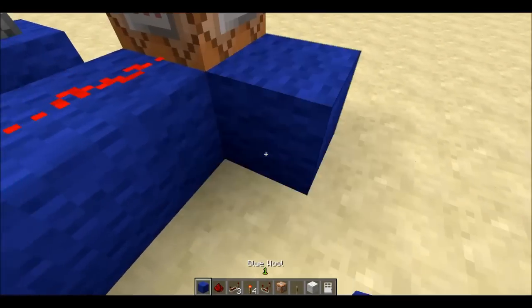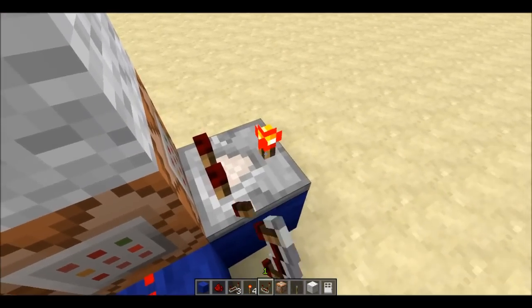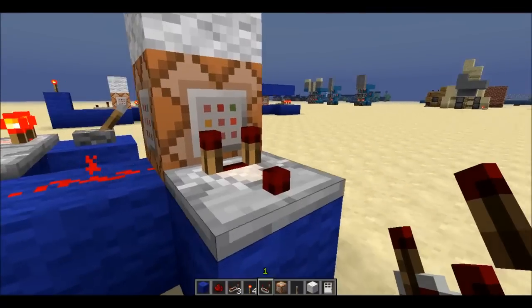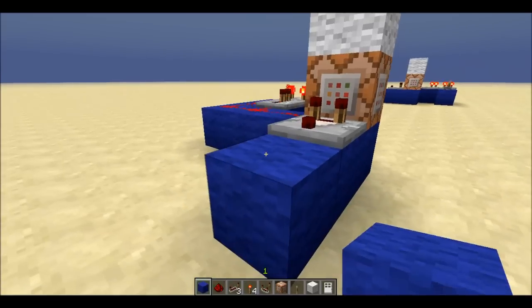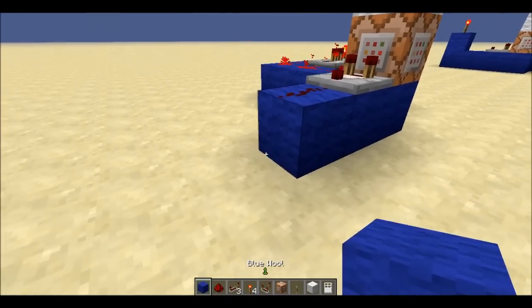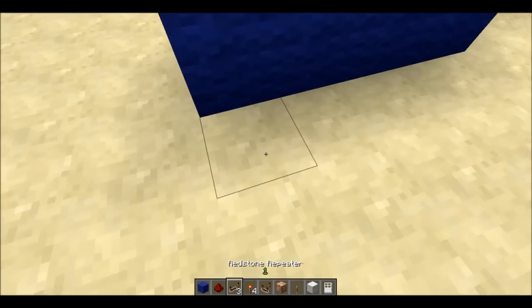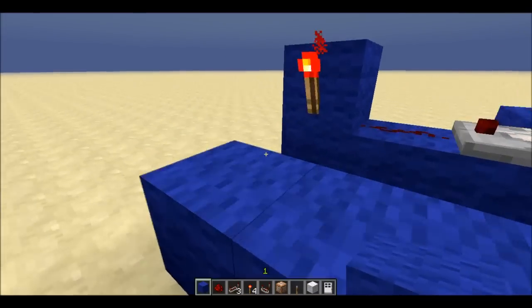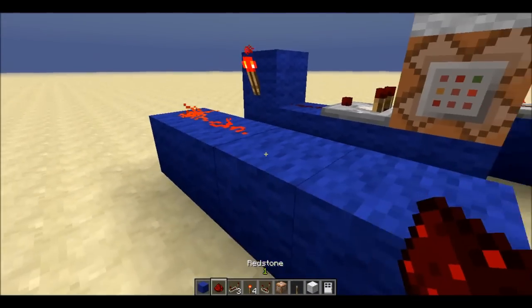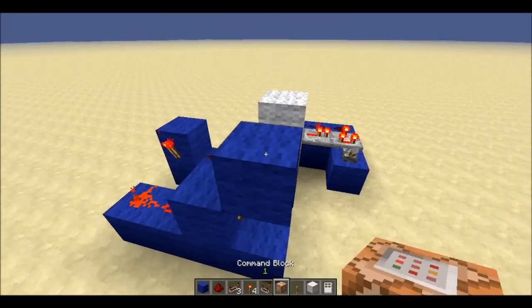And then this is where you can pretty much do whatever you want. You want to put a comparator there like that. Then this is where you can do whatever you want — I like to do this, usually like this, and repeat it there. Then kind of go up over here, and put redstone, redstone. And then I invert it, just like that. Then I can place it up here to have a nice door.